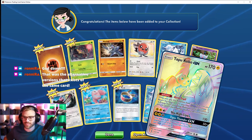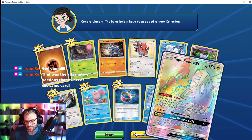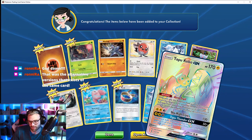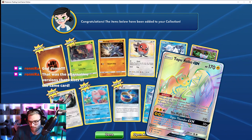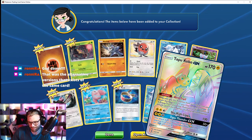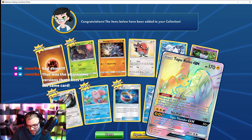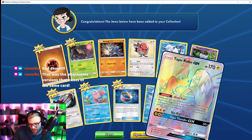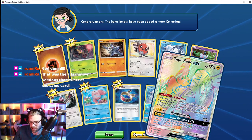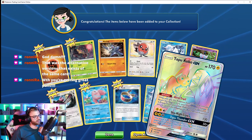What the heck — Tapu Koko GX! Electricity 170. When you play this Pokémon from your hand onto your bench during your turn, you may move any number of energies from your other Pokémon to this one; if you do, switch it with your active. Sky High Claws — 130 damage. His GX attack does 50 damage times the amount of energy attached to all of your opponent's Pokémon. That could be massive!